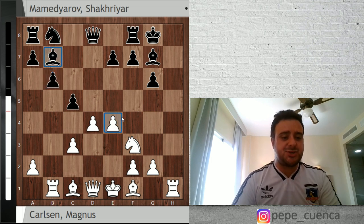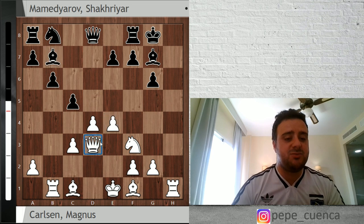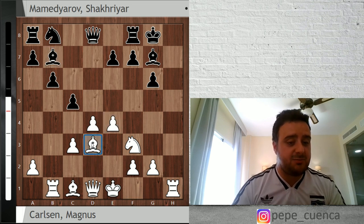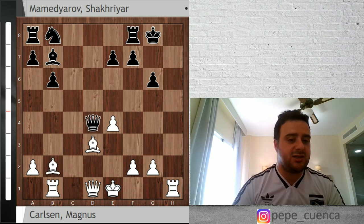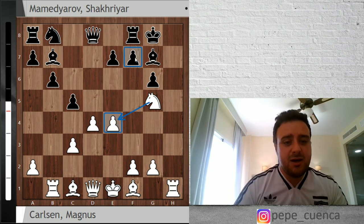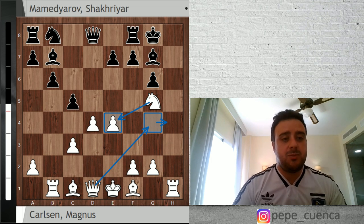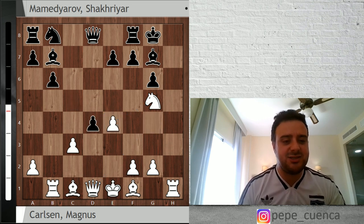Mamedyarov goes for bishop g7, putting pressure on the e4 pawn, and now there are a lot of interesting ideas for Magnus. Queen d3 is really natural, protecting e4 and d4, with ideas of bringing the queen to a3 to trouble Mamedyarov. Bishop d3 is also really interesting — just normal development. The key is that black can take the pawn on d4, because after bishop e2, the position shows black would have to resign. But Magnus goes for the most direct approach with knight g5, protecting e4, putting pressure on f7, and allowing the queen to join the party on the h-file via g4.